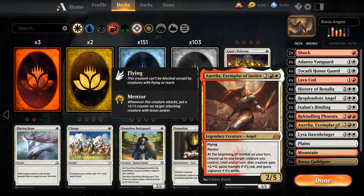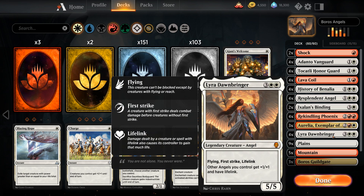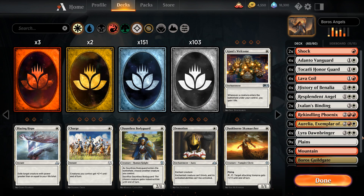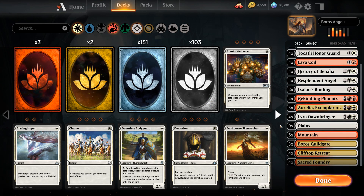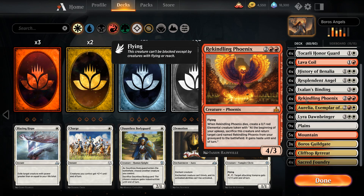Three copies of Aurelia — a four-mana 2/5 flyer with Mentor — and at the beginning of combat we can give one creature +2/+0. If it's white it gains vigilance, if it's red it gains trample, if it's both it gains both. We can always target Aurelia herself to make her a 4/5 with Flying, Mentor, Vigilance and Trample. Then four copies of Lyra Dawnbringer, which we covered earlier. The mana base runs 25 lands since we have no card draw and need to reliably hit land drops to play our four and five drops on curve. We're running three Boros Guildgates to ensure double red and double white.